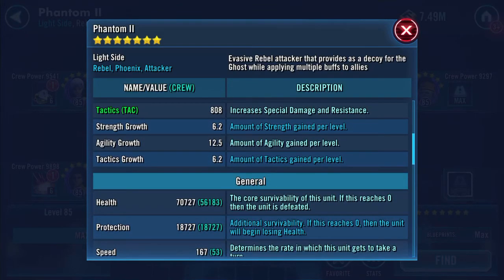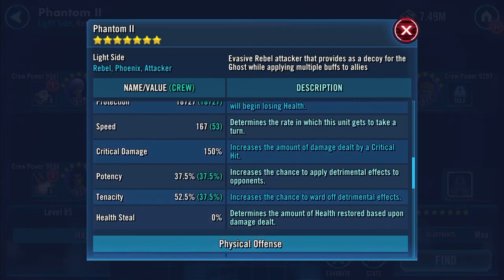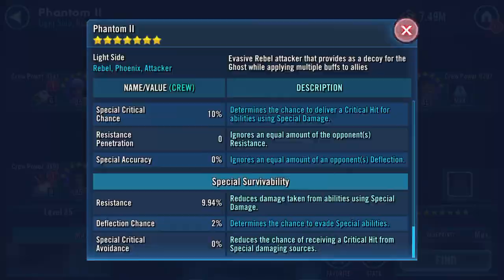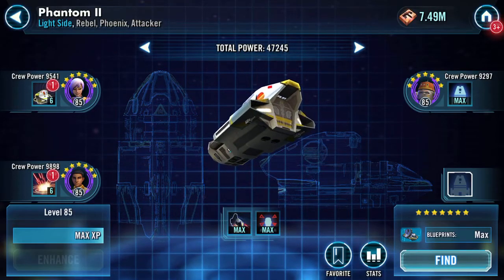Ship-wise, gone up to 88-89k health protection. Gained a speed — 167 now. 12,299 physical damage and 9.94% resistance. That might be why I've been struggling actually, because I've been wondering about the ship.